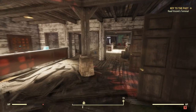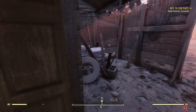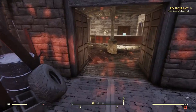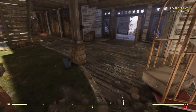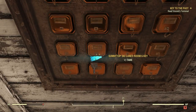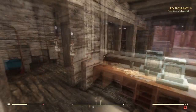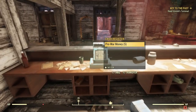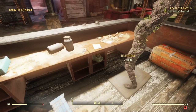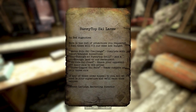They have a deal with the palace — I wonder what palace she's talking about. Looks like there's a key over here behind the desk — Sunny Top Ski Lanes Room 6 key, and I'm going to take that. Take some money, more bobby pins. Sunny Top Marketing Memo — to Ted Augustine. Here is the list of promotions you requested, I feel these will fit our needed budget.